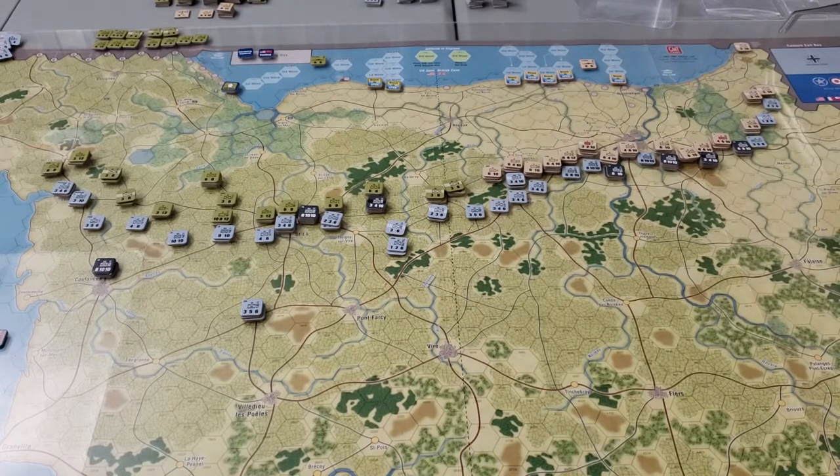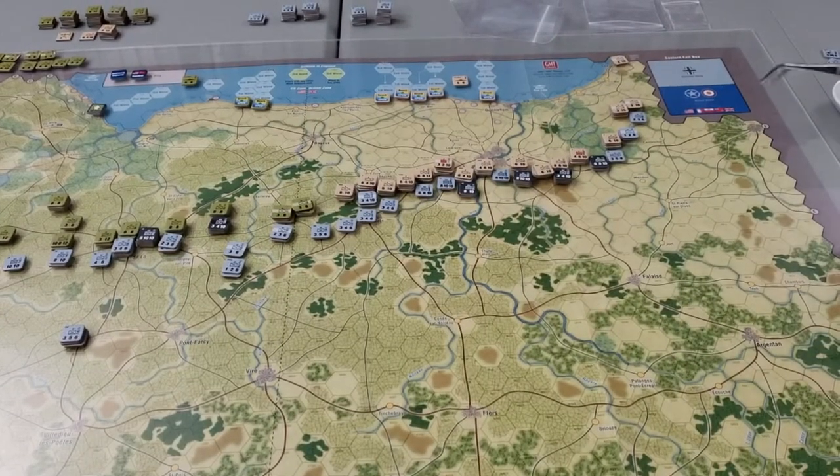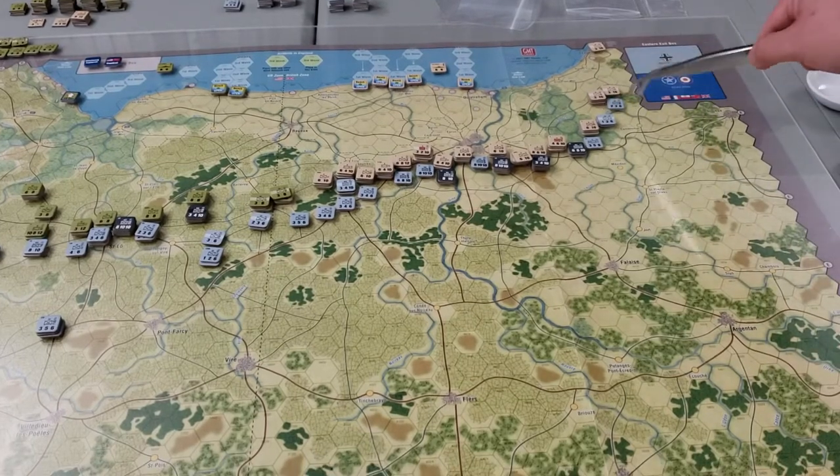Planting a unit right here basically shuts that down - no more Germans can come from off map. Now the pressure is to push the Germans back through here, and we might need to move some units to even attempt such things. The Germans are going to get reinforcements from an E hex this turn, so they'll probably come through here and reinforce to make this hard. These British units are pretty beat up, but they can get some replacements.